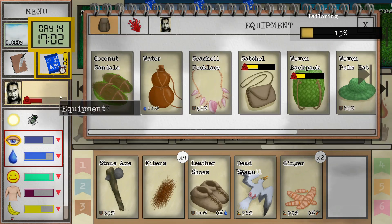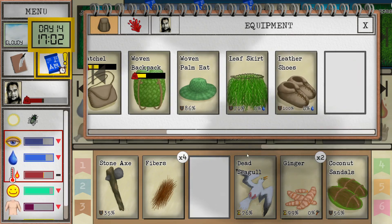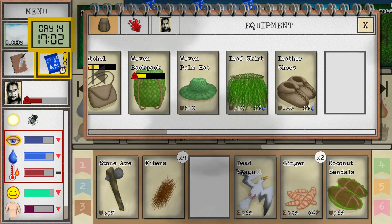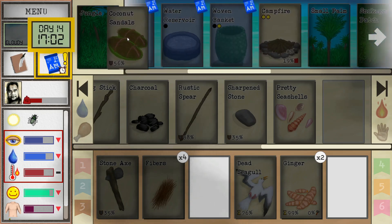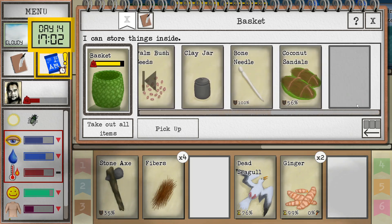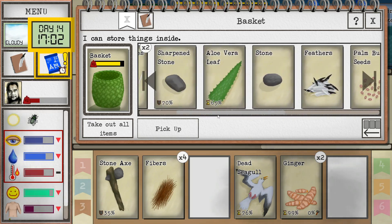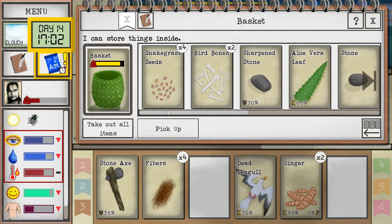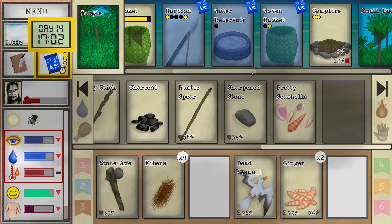We just unlocked a new shirt and we got coconut sandals. We're going to take those off obviously and wear the nice new leather shoes, but we will not throw these away. Drop them in the basket — almost filled it up. We'll keep these as a backup in case we forget to make leather or don't have the resources to replace or repair our current ones. That's a good start, and I think that's a good finish too.